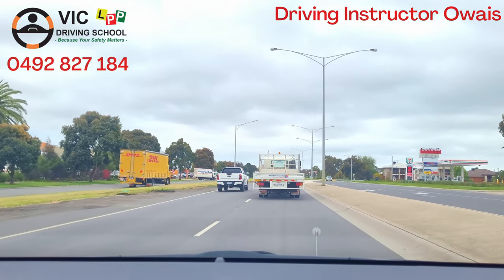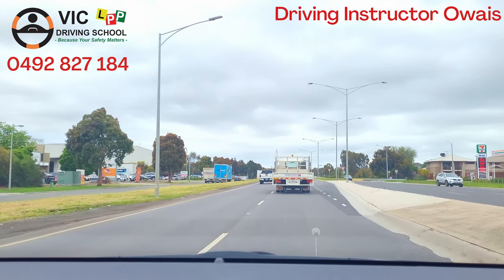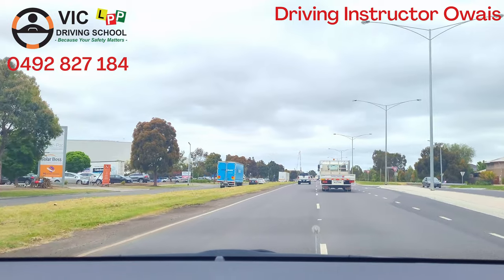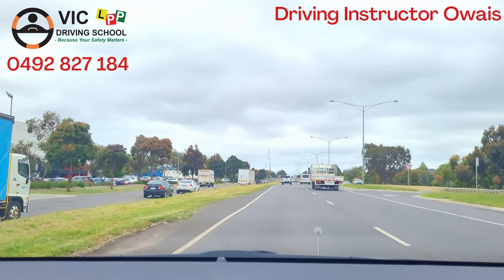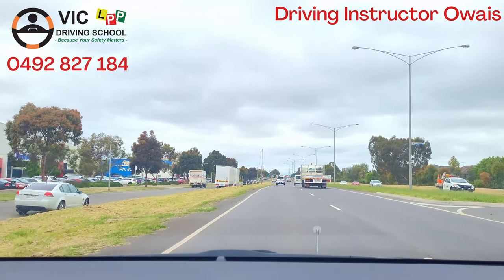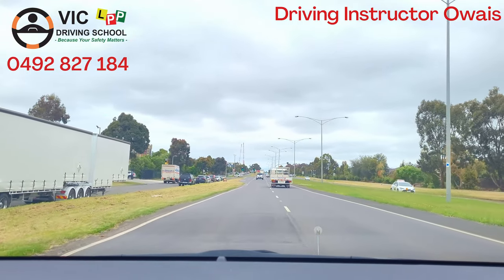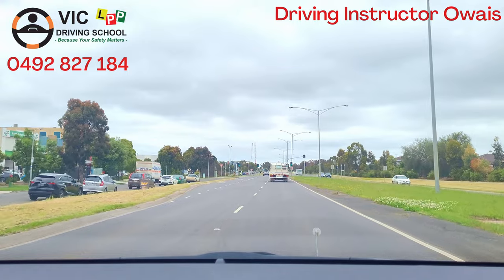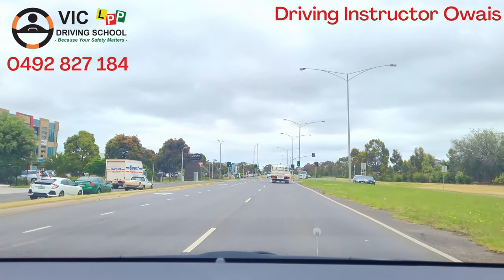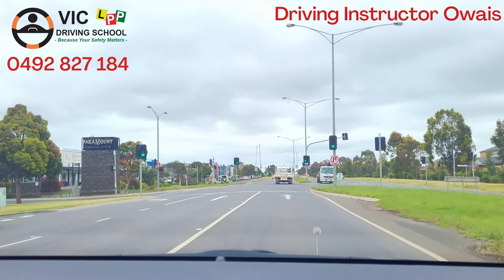When safe, move into the left lane — indicator first, center mirror check, side mirror check, head check, and we'll go into the left lane. When safe, move into the right lane — indicator, center right mirror check, head check — no car there, we can move into the right lane. Always remember: if this is the right of another car and they don't give way, do not try to go in front of them.